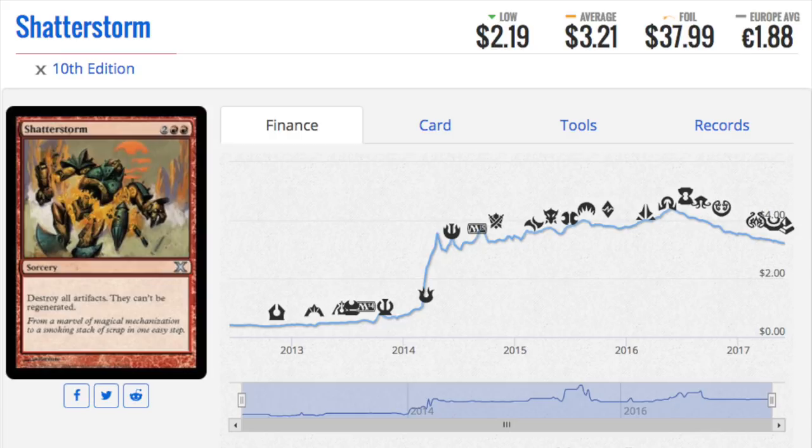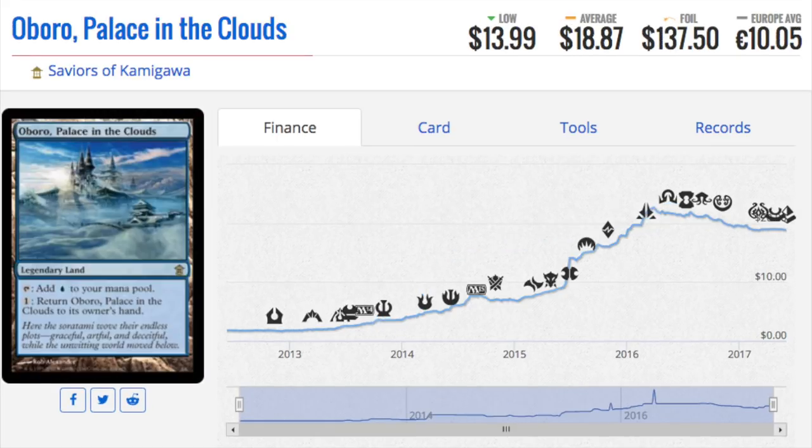The problem with foils is they are hit or miss and quite unpredictable. Unpredictability comes from artwork — original iconic artwork matters. Also consider whether they were foils before the foil replaced the common slot. Back in Scourge, if you had a foil rare you didn't get another rare. Today you can get a foil mythic plus another mythic plus a double-faced mythic — that's possible, though not likely.